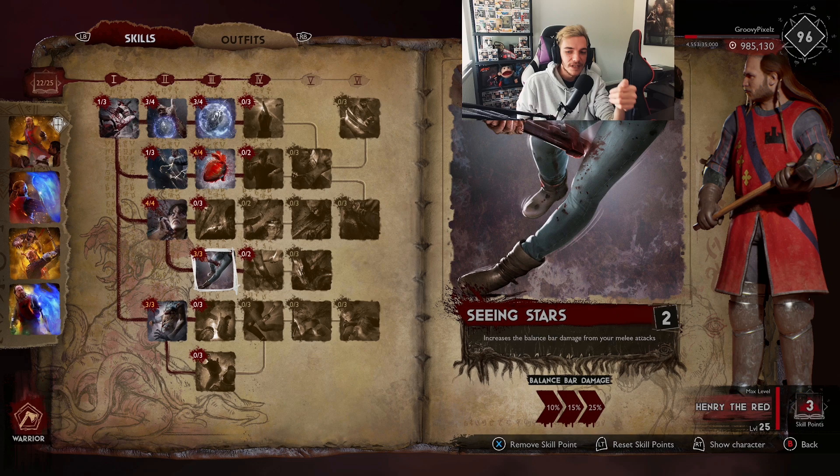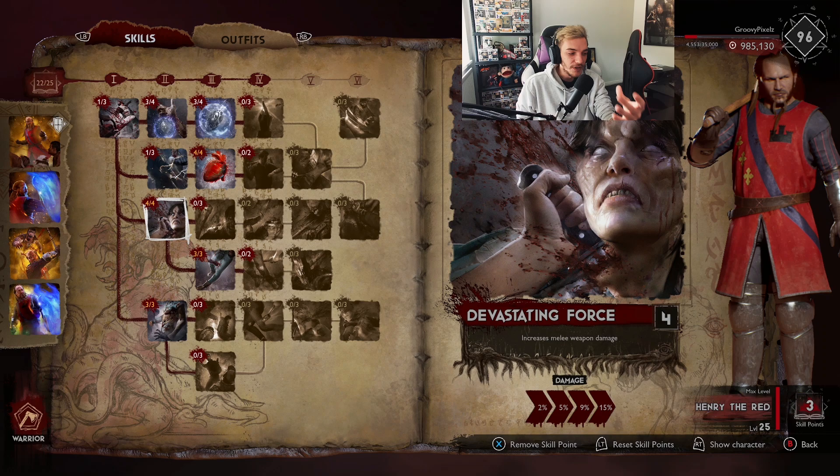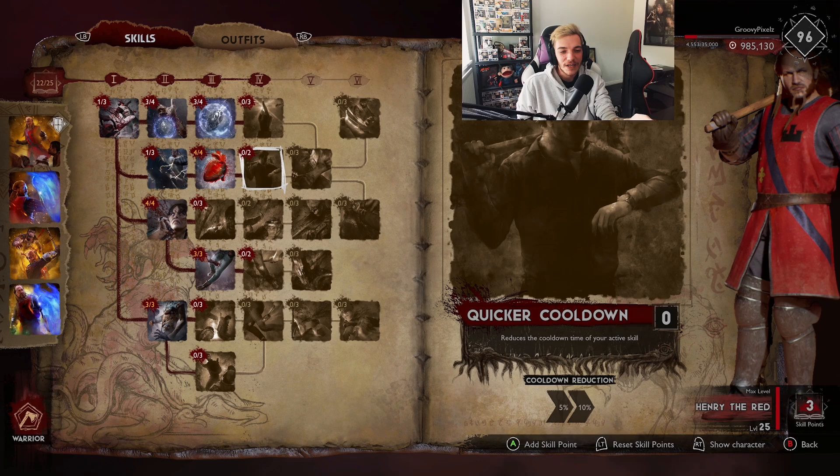Next we put four points into Devastating Force and three points into Seeing Stars. Now we have three points left to play with. Just having these perks makes this guy tanky enough and doing enough damage that you can pretty much win games with him - he's absolutely insane.